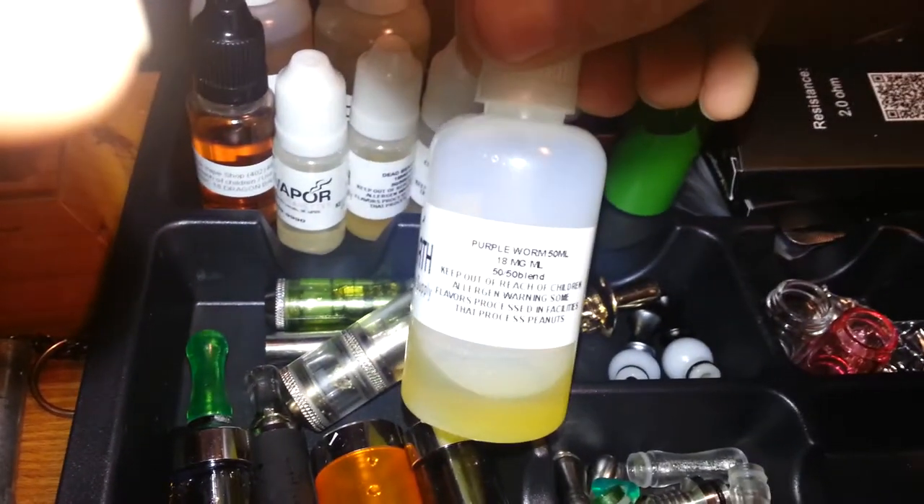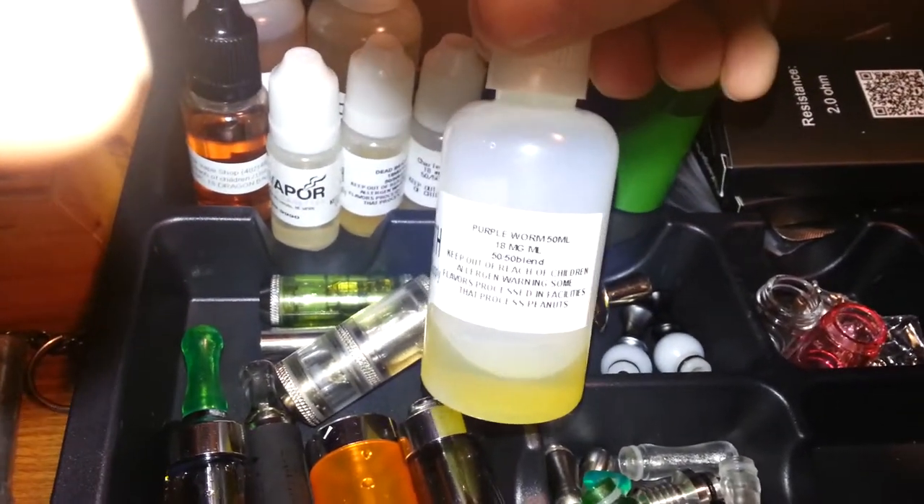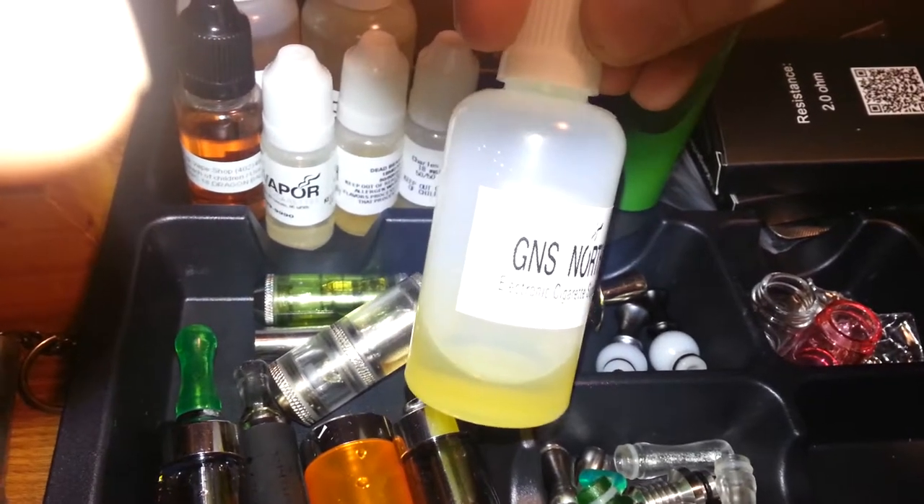I'm really partial to my juice flavors. I can see that purple worm — usually stick with that. Shout out to GNS Vapor; this one came from their store. Yeah, purple worm — sweet tart. This one is at 100 milligrams, 100% VG.